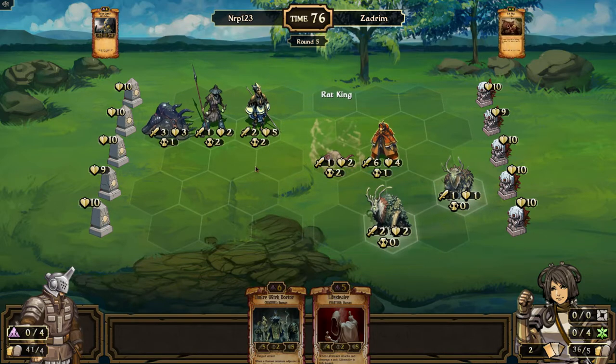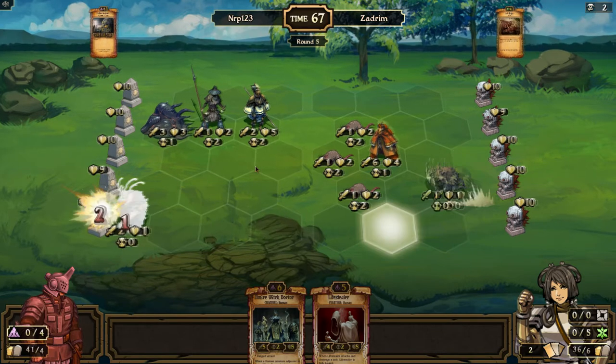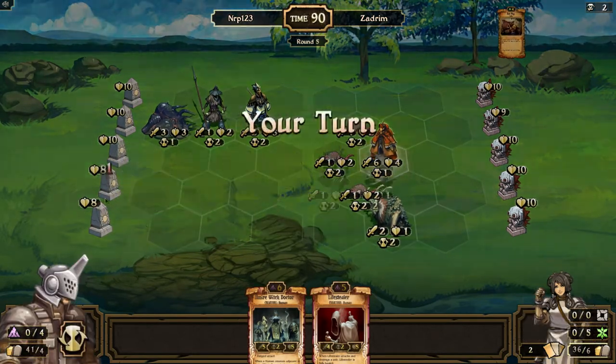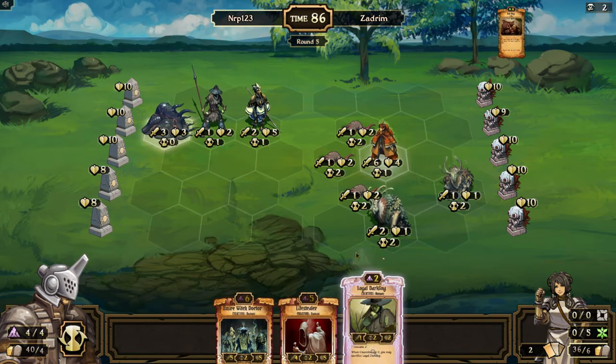Rat King. I'm just gonna wait until I get a Damn Curse, hopefully it's soon. If I draw a Damn Curse this turn I'm gonna use it and sacrifice the Life Stealer. Come on, Damning Curse — nope, oh well.